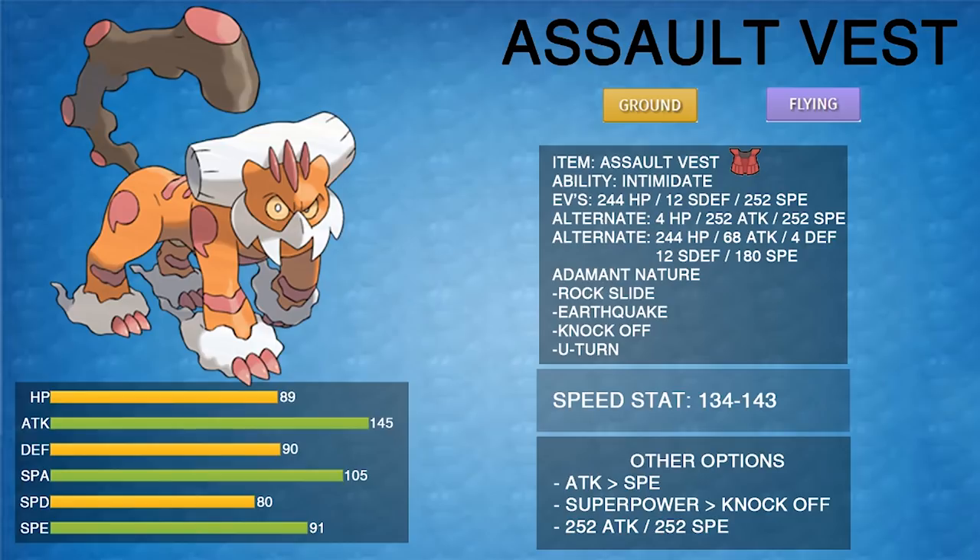Even uninvested in Speed, you'll still outspeed uninvested Rotom, Cresselia, Heatran, and most Metagross. By investing in bulk you can be incredibly bulky; by investing in Speed you can outspeed things around the 134 tier. Third EV spread: 244 HP, 68 Attack, 4 Defense, 12 Special Defense, 180 Speed — a hybrid option giving you a little more Attack while keeping crazy bulk. This plays as a super super bulky Assault Vest Landorus.